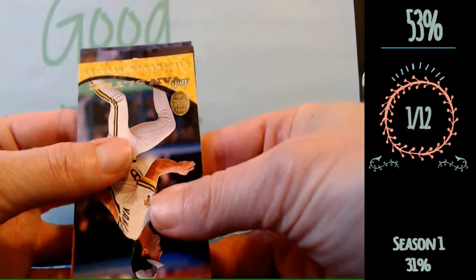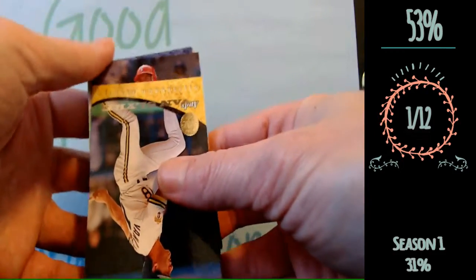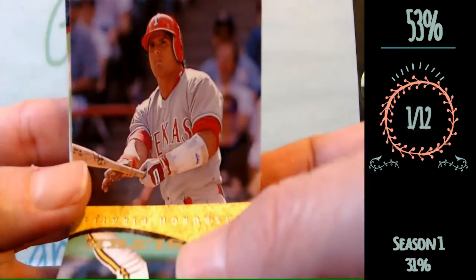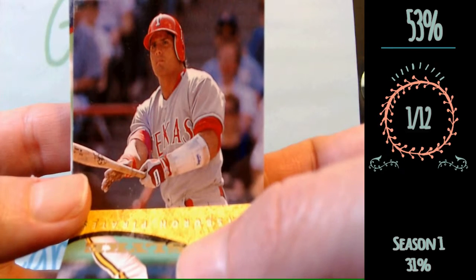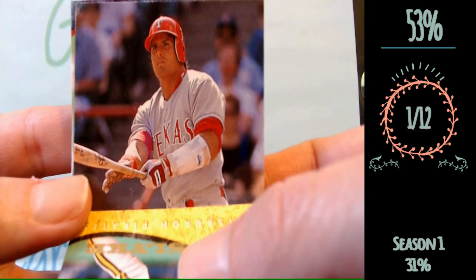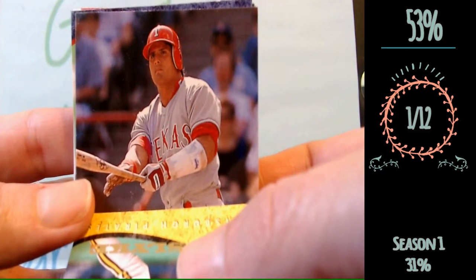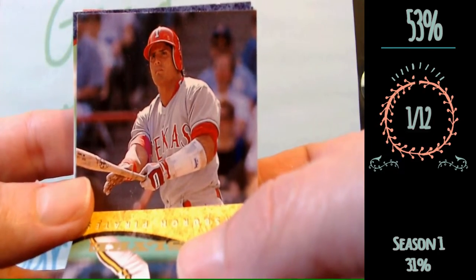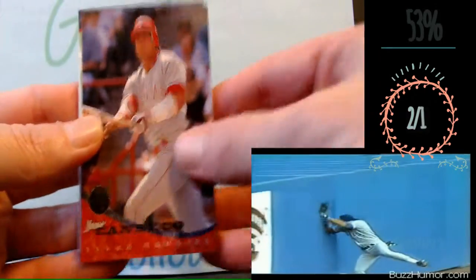Next one here. We are looking at Rangers. I can already see this one. Not going to get fooled this time. The Rangers jersey won't fool me like the Red Sox jersey did. I will not miss it again. This is Jose Canseco. Alright, two for two, off to a good start.